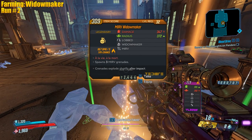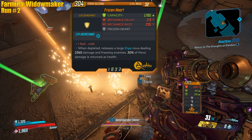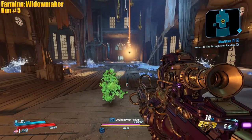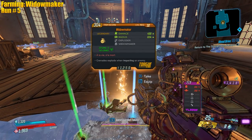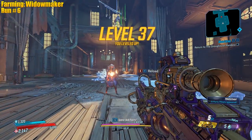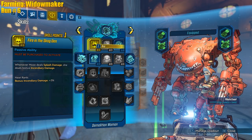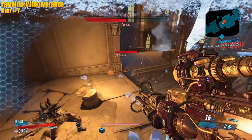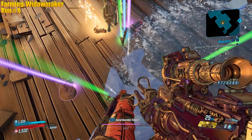The Widow Maker can be Tediore or Vladof — I didn't know that — so it could be Vladof, Tediore, or anything else. The frozen heart, maybe. Another frozen heart — could be Torgue too. No, Widow Maker could be Torgue, Tediore, or Vladof. Have a look — another ice queen. They're pretty common, so the only thing that really benefits is fire in the Skag Den. That's a Torgue one, I can see it.